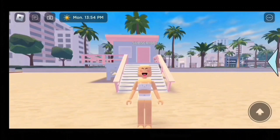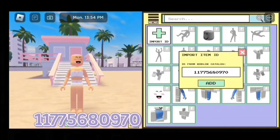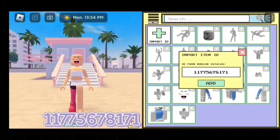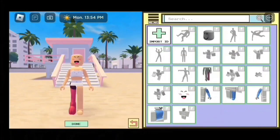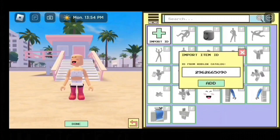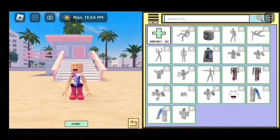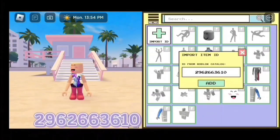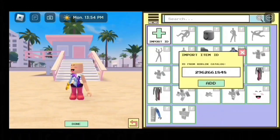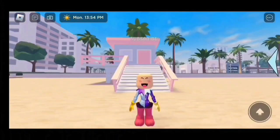Now we are going to enter the codes in, so make sure you follow along. For the first leg, the code is 11775680970. For the next leg, the code is 11775678171. And that's how it should look — I'm super tiny now! For the torso, the code is 2962665090. For the first arm, the code is 2962663610. For the next arm, the code is 2962661848. We are finished with the body.